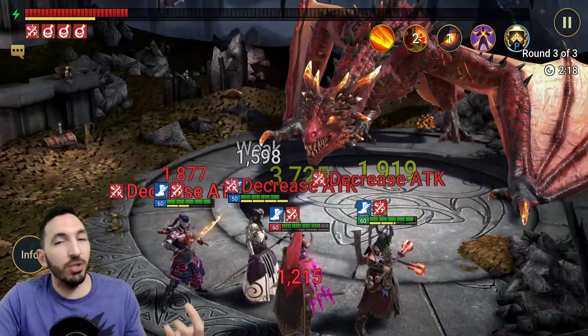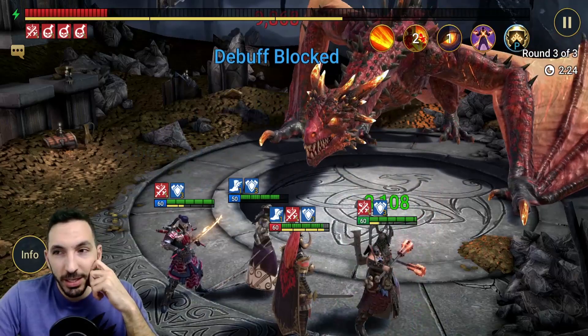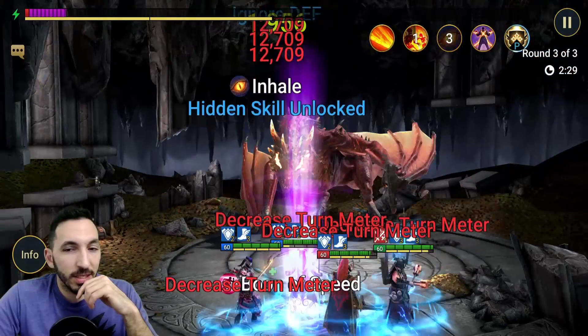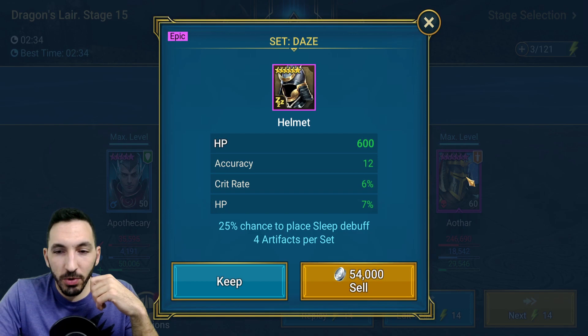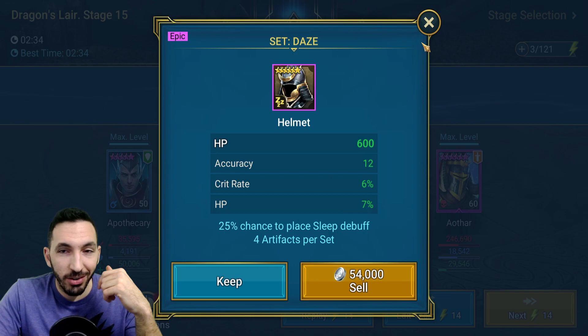I'll do one refresh — I know I shouldn't use it being free-to-play, but with you guys here I bet you're wondering how high I can take this team, maybe stage 16 or 17. The dragon is going to do his big breath now, but with the Poison — there it is, he died. Two minutes 34, that's pretty good. We get a six-star daze — which sucks — but the critical rate, HP accuracy as a substat is pretty good.